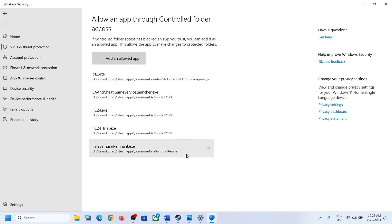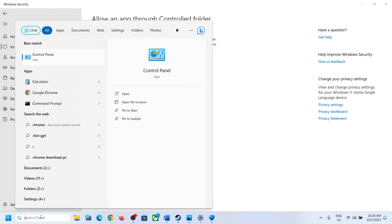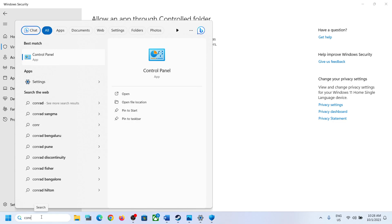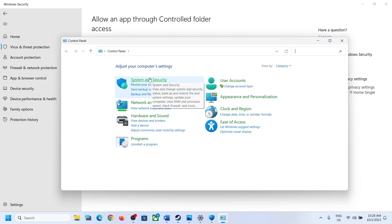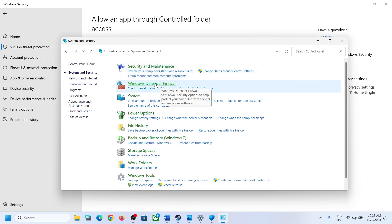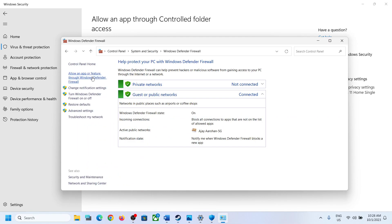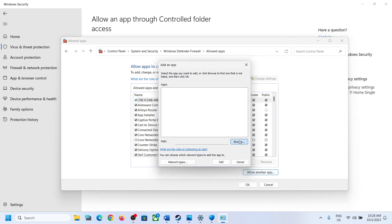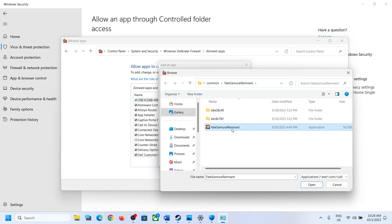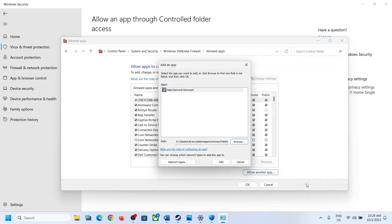Once the game is added, type Control Panel in the Windows search box and click on it, then click on System and Security. Now click on Windows Defender Firewall, then click on Allow an App or Feature Through Windows Defender Firewall. Click on Change Settings at the top, then click on Allow Another App. Go to the game installation folder again and select the game exe file, then click Open and click Add.